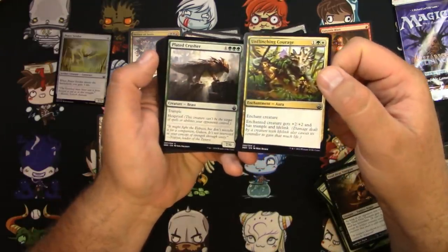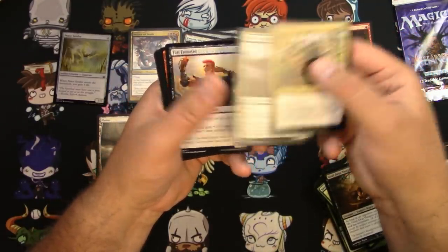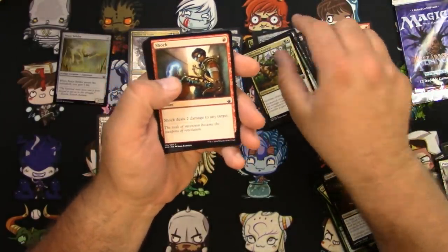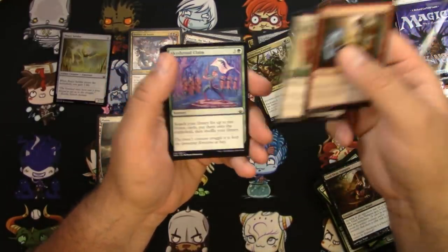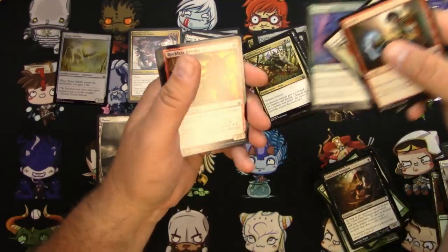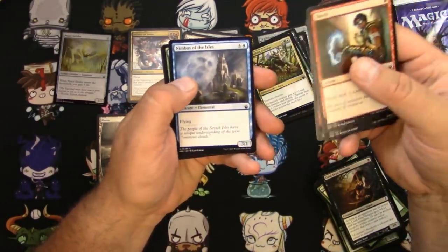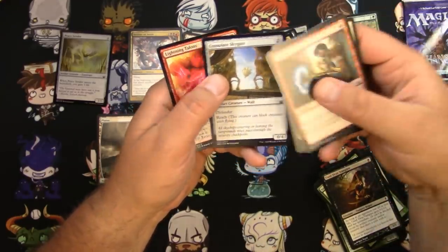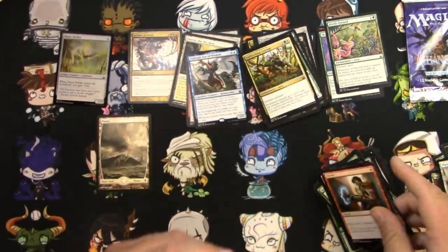I'll check those out later. Unflinching Courage, Plated Crusher, Fan Favorite — the Human Rogue — and some commons. Sky Shroud Claim — that's pretty decent, I'll pull that one. Fertile Ground might be another okay common, so we'll check those out too.